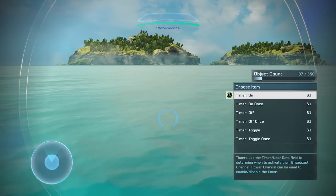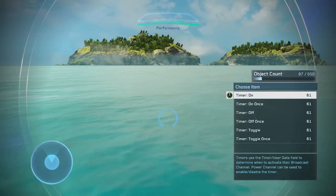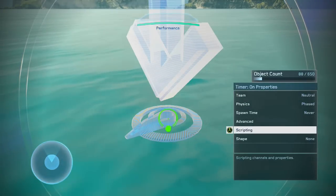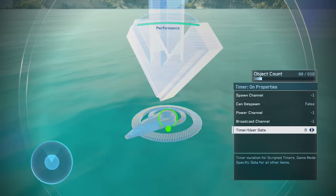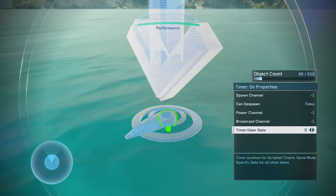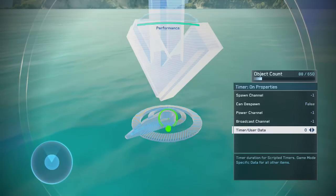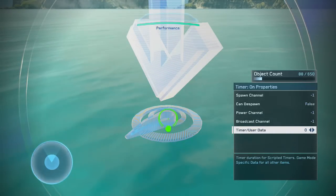The first one is Timer On, and basically what Timer On will do is activate an object after a set time. If I go ahead and spawn a Timer On and zoom in, and go to the object options, go to Scripting at the bottom, you'll see Timer/User Data. The caption says 'timer duration for scripted timers, game mode specific data for all other items.' So this is a scripted timer — it determines the duration it takes for the object to be activated.